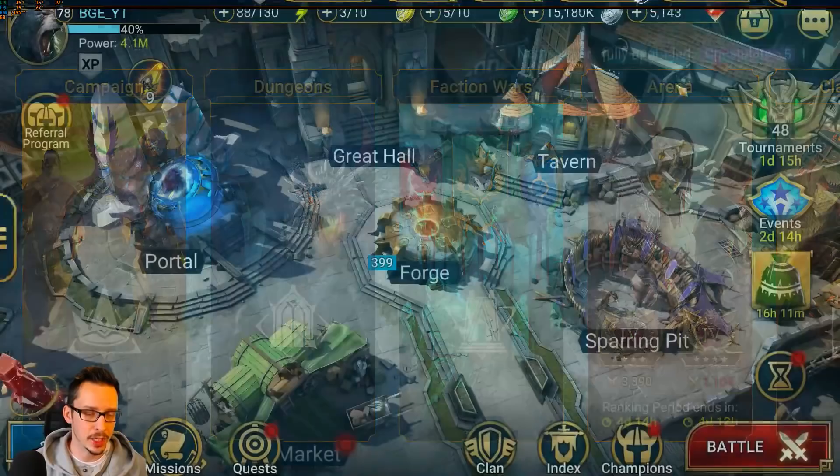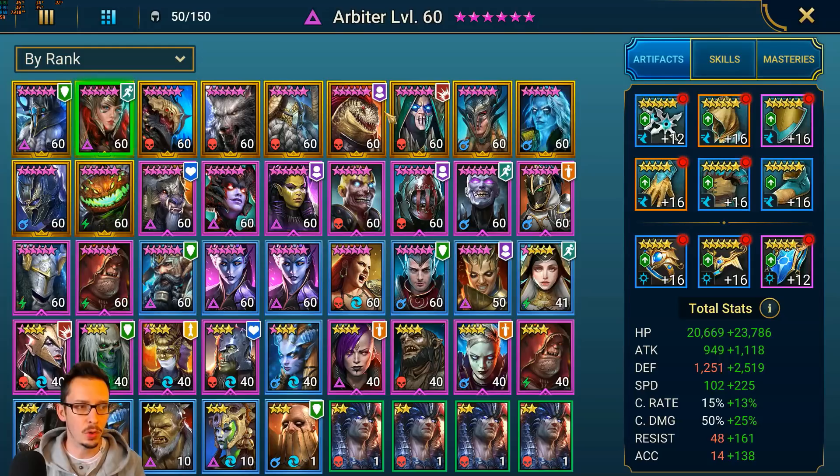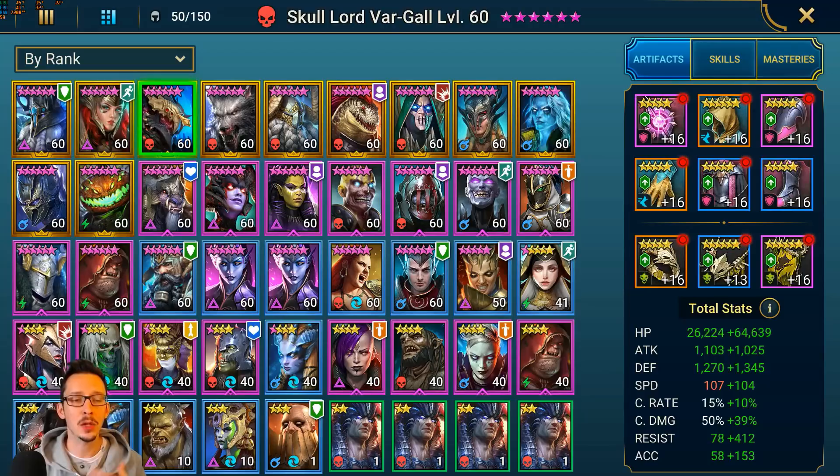What I did was go and select all my core champions and look at all their gear. I wanted to see the level and quality of each gear piece across all these champions. I only looked at gear, not accessories. I also wanted to see if all of these were maxed out — do you need maxed out gear everywhere? Do you need legendary gear on all these champions? Or can you get away with rare pieces, uncommon pieces, even common pieces? Can you literally use common gear in the endgame?